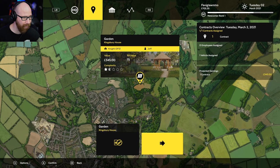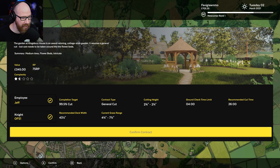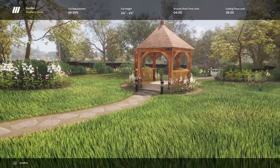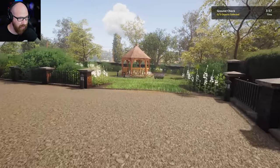Since we don't meet the rank requirements, we're just going to be doing our thing. We're going out with this — 99.5 is what they want, cutting height is two and three-eighths. We'll confirm the contract. It is the Kingsbury House garden. Let's hit confirm and we need to do a ground check.